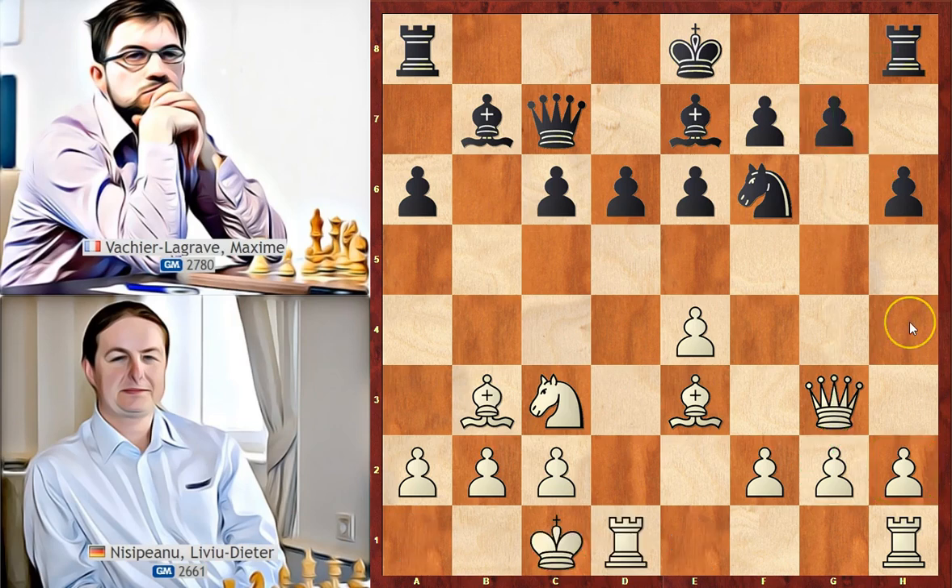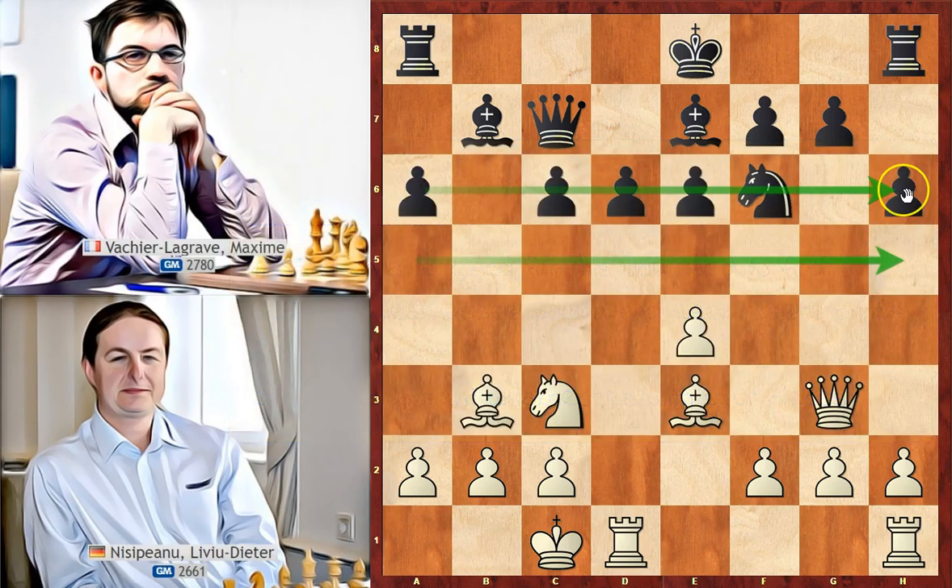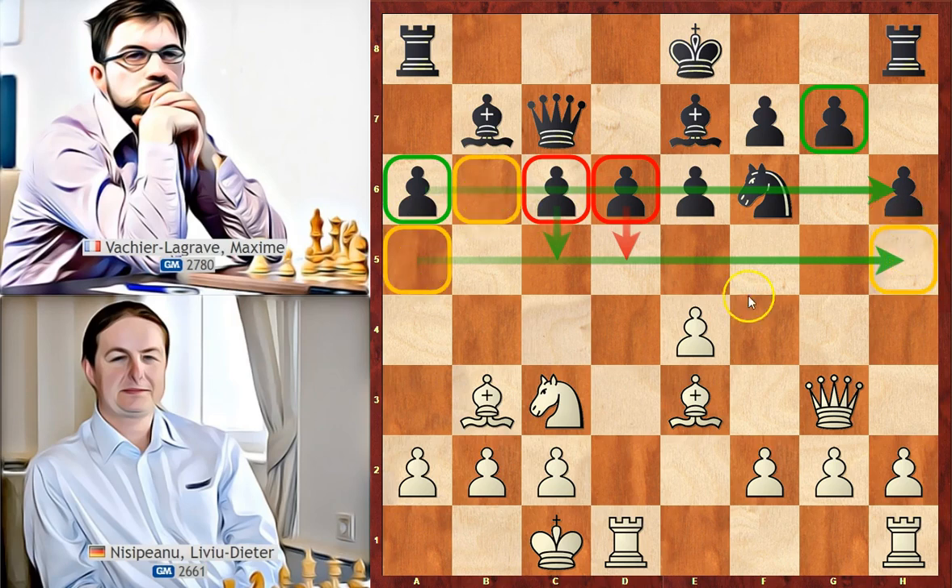The opening phase is done and the middle game begins. In this phase of the game the plan is different — we need to start attacking opponent weaknesses, which are weak pawns and weak squares on the fifth and sixth rank. After we detect all these weaknesses we need to involve all our pieces in the attack. In this position black has an isolated pawn on a6 and a backward pawn on g7. The c6 and d6 pawns are connected, but if one of them moves the other will remain backward. Weak squares in this position are on a5, b6, and h5.